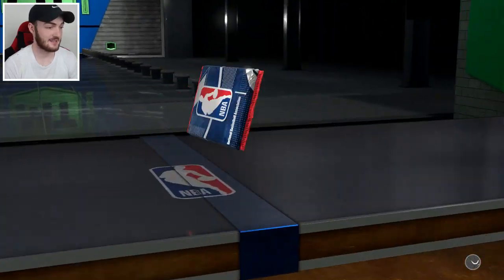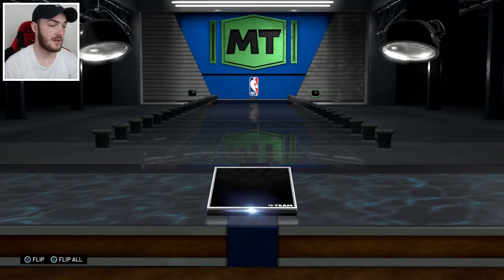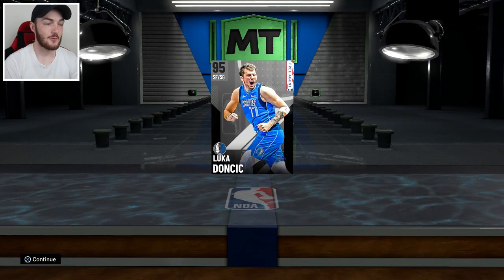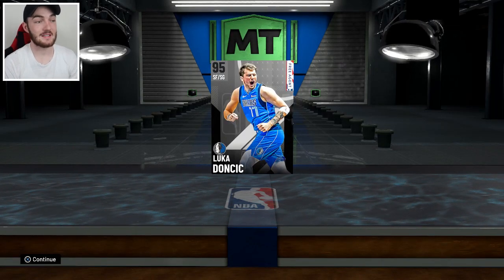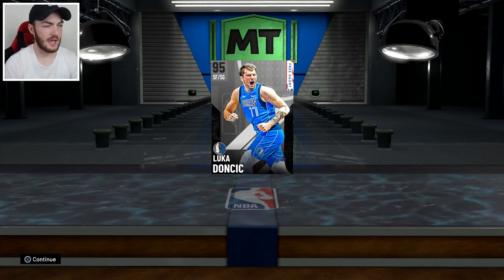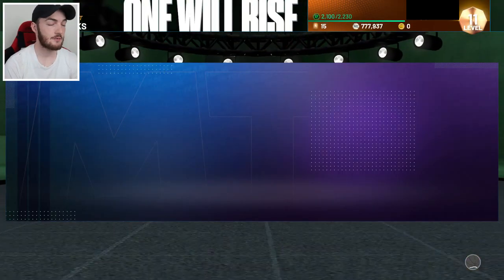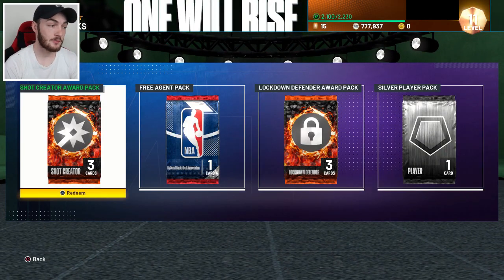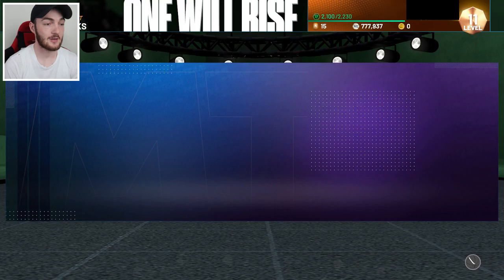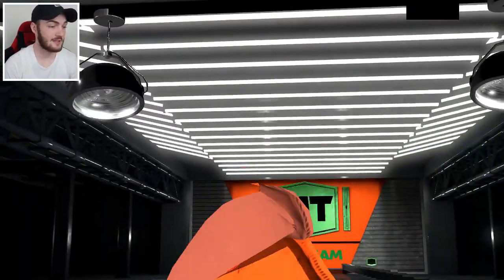Next pack is a free agent one — I just enjoy free agent cards, might even get some gameplay if the cards are good enough. Let's flip it — oh, it's Luca! That's actually really dope, and a 95 overall. 95 overall is pink diamond, so that's really cool. If you guys want some hidden pink diamond Luca gameplay, we could definitely make that happen — that'd be really sweet.